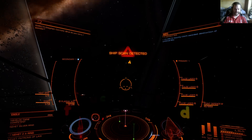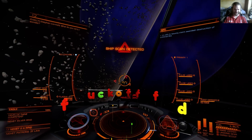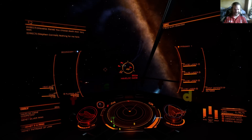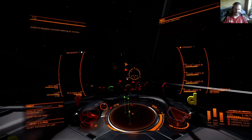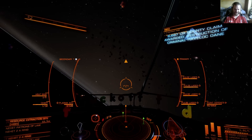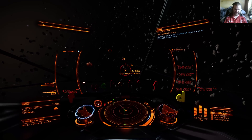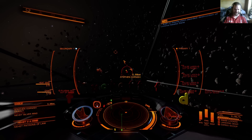Scan detected - someone else in the area wanting to take a look at me. I don't carry anything, I haven't even got any cargo racks. That's him down. Who was this one who scanned me? Just an eagle who's leaving in a hurry. I'm barely catching up with him in this thing.